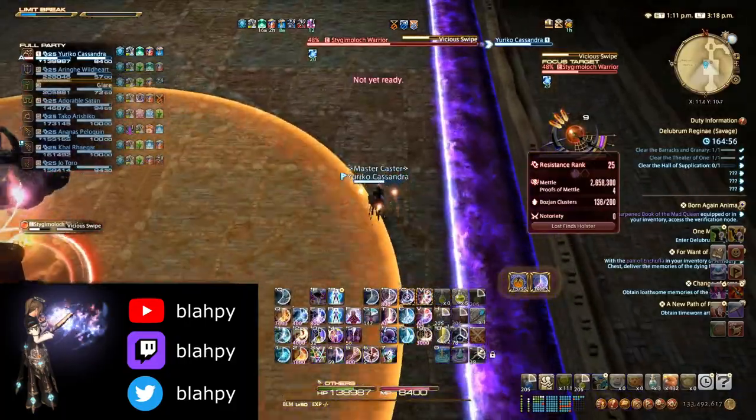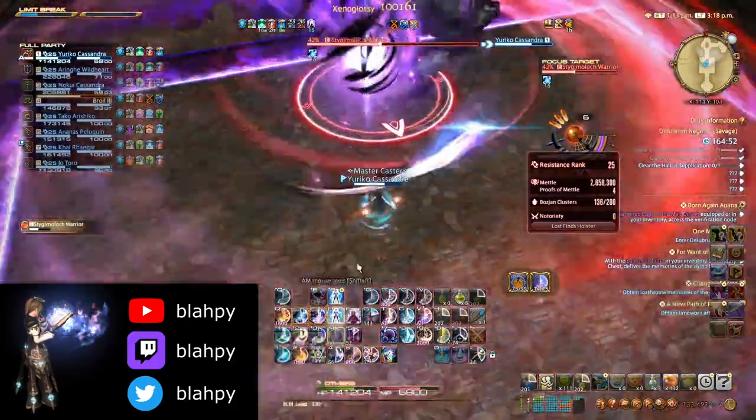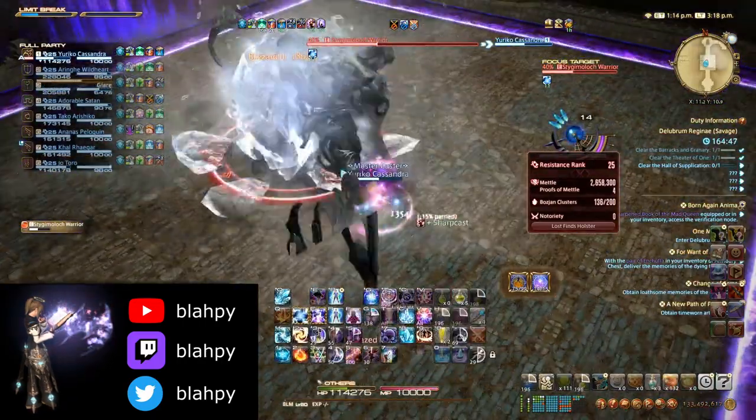Next, the boss will use Vicious Swipe, a large point-blank AoE followed immediately by a knockback. Position yourself to run into the AoE after the cast finishes and get knocked into a safe area.